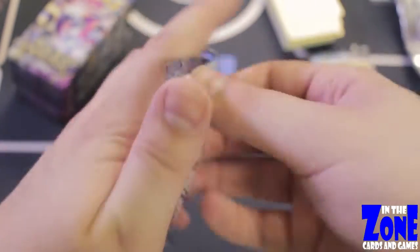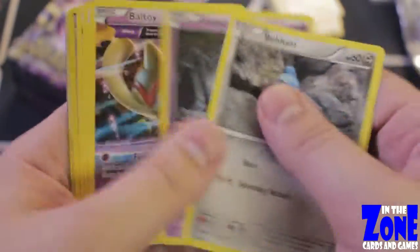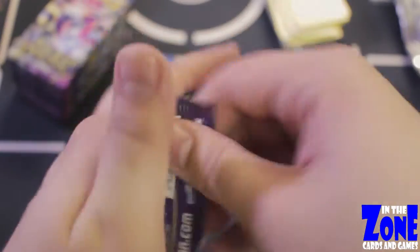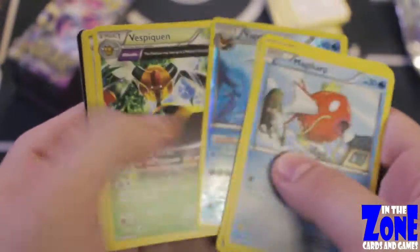Got nothing out of that except that really nice looking Gardevoir. As we tear through these, still hoping to find Hoopa, Steven, and Lugia. Flareons are never bad to get — Flareons are really cool. Maybe another Jolteon would be nice too; we only pulled one of those so far. Getting a whole lot of hoopla up in here, not to be confused with Hoopa, because we haven't pulled a Hoopa out of this booster box just quite yet.